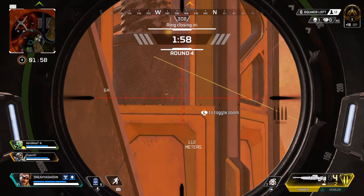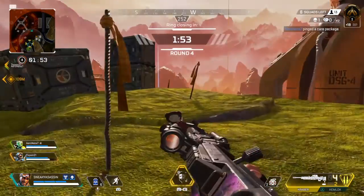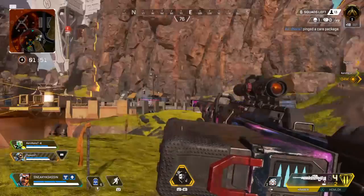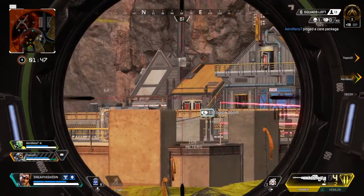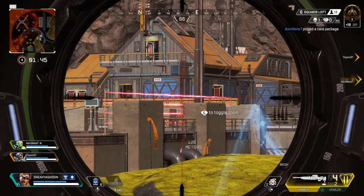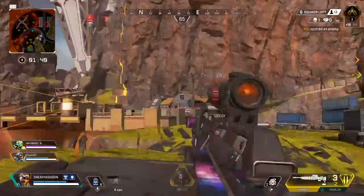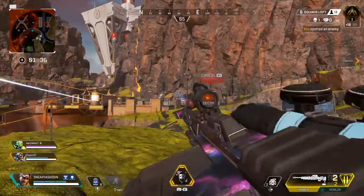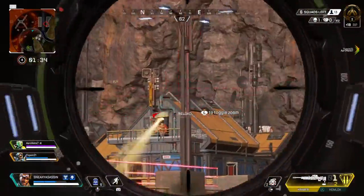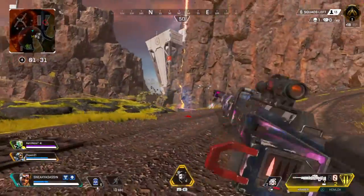Round four, beginning ring countdown. Care package over here. Lucky us. Repairing my damage. Sending out my decoy. Spotted one. Shot's fired, they're hitting me. Whoa — we got another squad here.